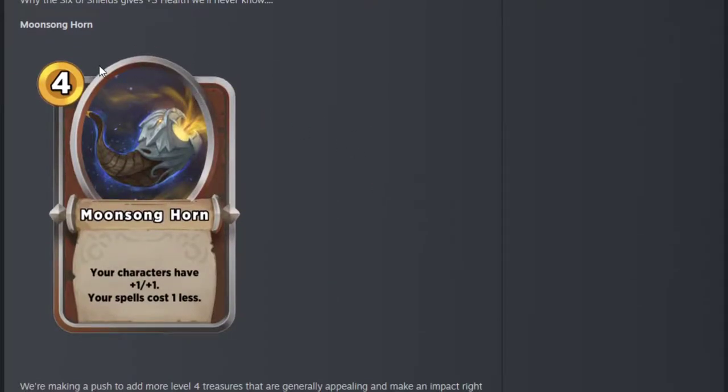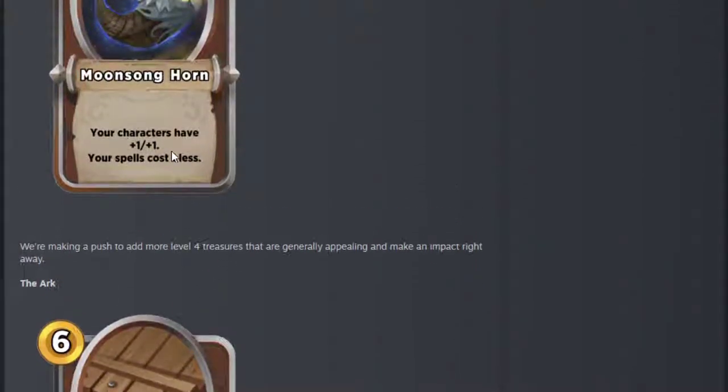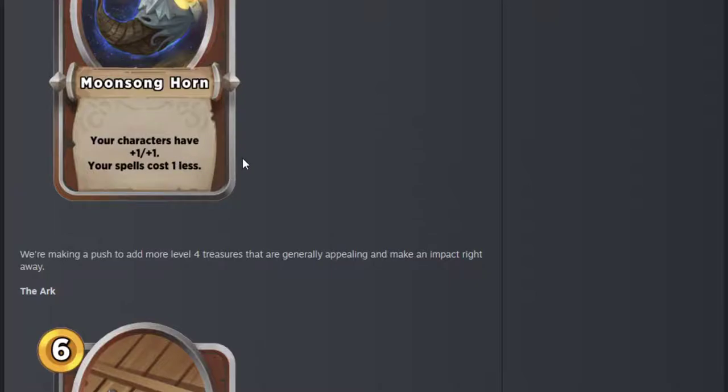Moon Song Horn seems quite interesting. Your characters get plus 1 plus 1 and your spells cost 1 less. Plus 1 plus 1 is a tier 3 treasure, isn't it? And spells costing 1 less is a tier 3 as well. So it's like combining two tier 3 effects — pretty okay. I don't think I'd be upset to take it. It's kind of low impact but it does a bit of something, and it gives you another thing for Hat Ball. People might take Ball before Hat a bit more now, thinking they've got 2 outs for a hat effect.